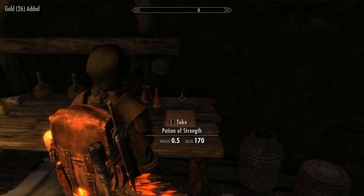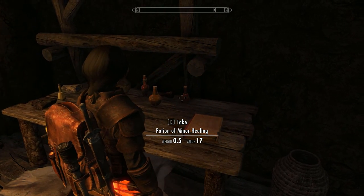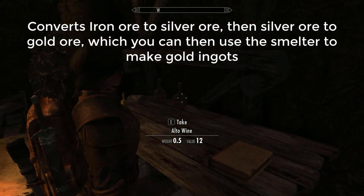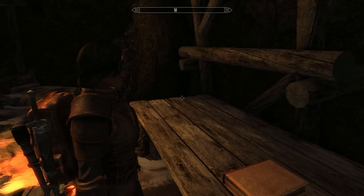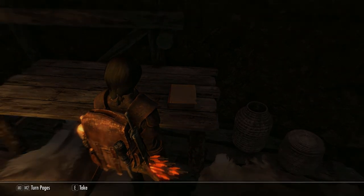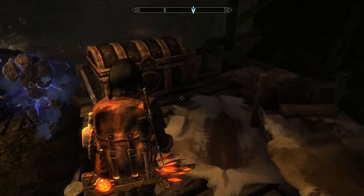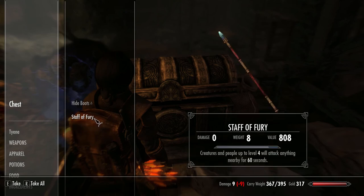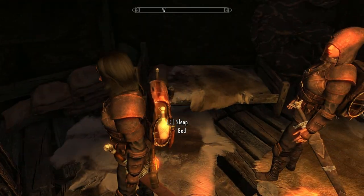This spell — Transmute — converts iron ore into silver ore, and then silver ore into gold ore, which you can then smelt into ingots. It helps your Alteration leveling up fantastically, though it's still quite a slow process. Until you get to level 50, then you can get the Water Breathing spell, which accelerates your Alteration leveling. One of the main reasons we want Alteration is for magic resistance, because this character is weak when it comes up against magic.